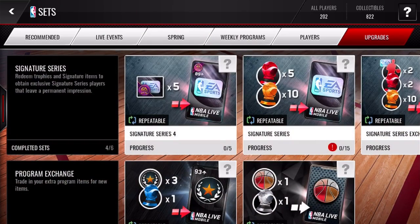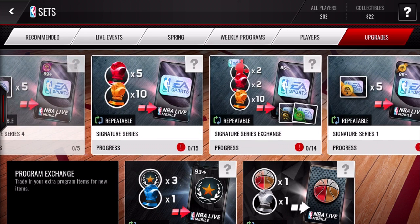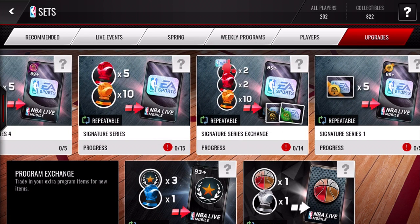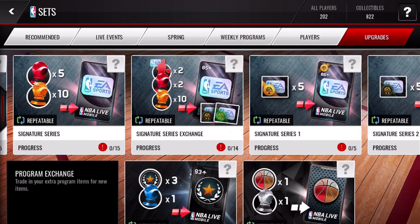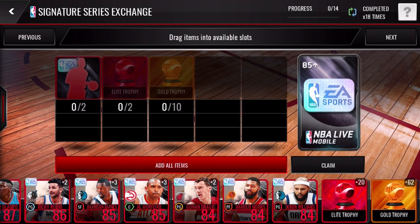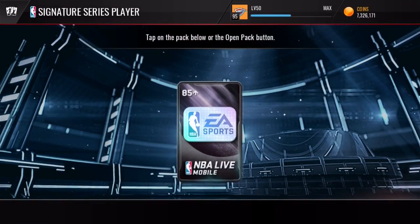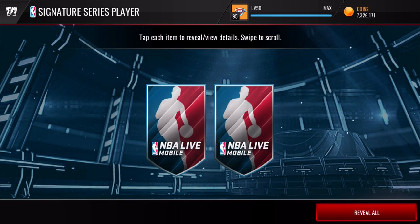Without further ado, let's go ahead and jump into these new signature packs. You have the pack where you can get those five collectibles and a guaranteed new signature series four — that's pretty cool. Those are probably going for a whole bunch of coins on the auction block. But I'm going to be doing the signature series exchange — we get a guaranteed 85 plus overall. We have tons of these signatures sitting here and I've got tons of trophies to work with. Hopefully we can pull at least a series three or series four.